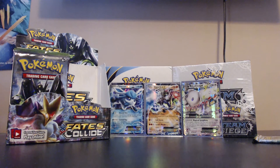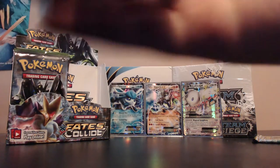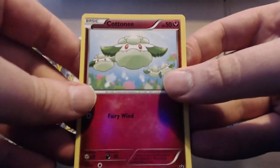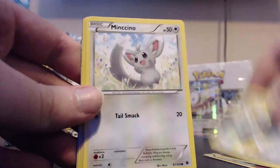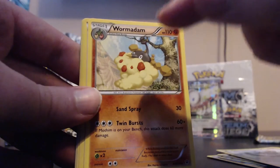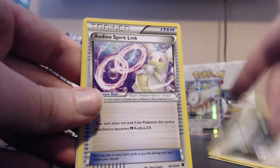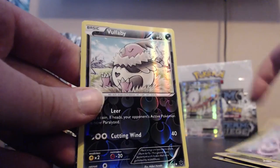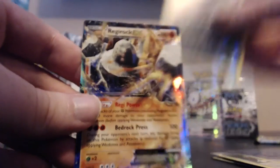Just two more packs left in this half of the box - we've done pretty well. Pack seventeen: Kartini, Burmy, Snubbull, Bronzor, Minccino, Wormadam - the ground form, so I think we've had all three - Pokémon Fan Club, Audino Spirit Link. Our reverse is a Vullaby and our rare looks like it's an ultra rare - it's Regirock EX! Cool beans. I was actually just saying in my last video how I think there's a Regirock EX somewhere, and I found the set.